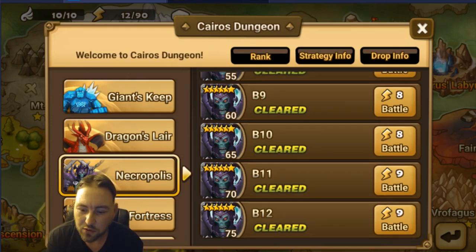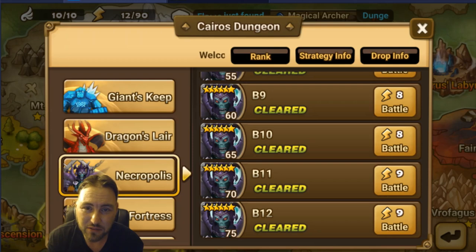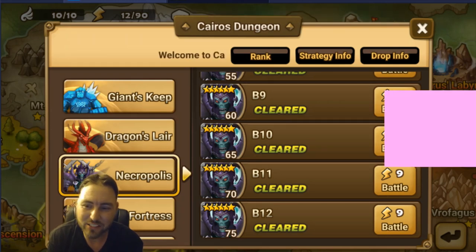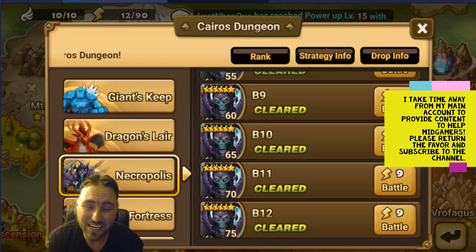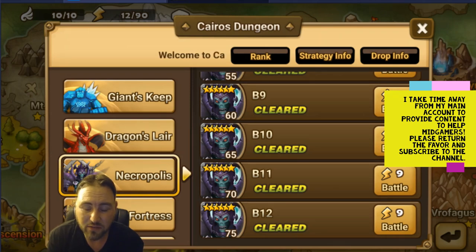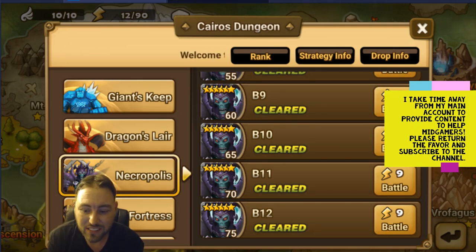Welcome to another video. Today we're going to be talking about the Necropolis B12 boss. This is my mid-game account and it was challenging trying to crack this, but I wanted to invest the best possible runes my account has — and you'll see they're actually not amazing. But this is what I need to be farming. If you've seen my previous mid-game series videos, you know you should be focused on one dungeon at a time, whatever your account needs.